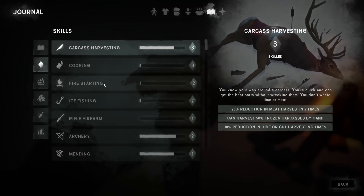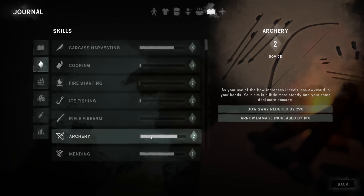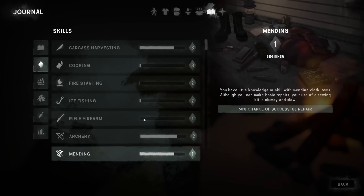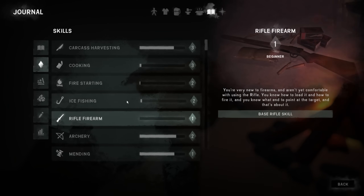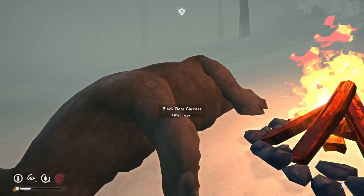Let's take a look at our skills. Carcass harvesting — can harvest 50% by hand, that's pretty good. Cooking — 15% more calories, no calorie loss when smashing cans, cooking time reduced by 10%. Once we get to level 5, that's where it really helps — we can start eating really nasty food and we don't have to worry about predator meat causing parasites. Archery — our bow sway is already reduced by 25% and arrow distance increased by 10%. Fire starting — 55% chance to start fires as a base stat, fires last 10% longer. Okay, so we're 48% frozen — we should be able to harvest this thing up.